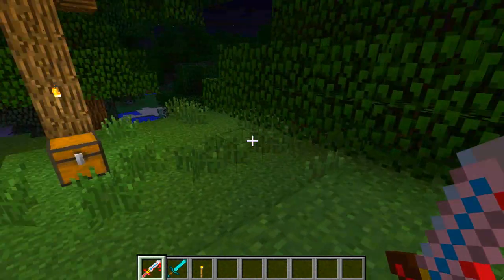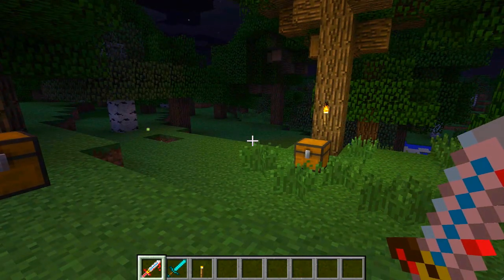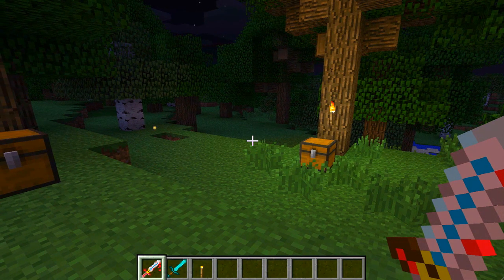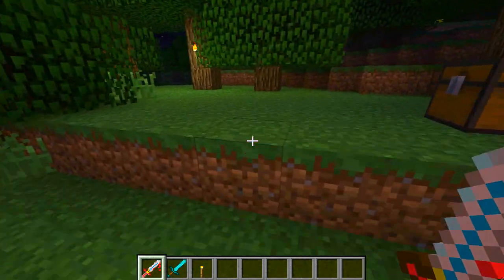He can only be killed with the diamond sword or the slender sword. He can also see you through transparent surfaces - for example water, lava, ice, glass, glass panes, iron bars, fences, and fence gates. So if you're going to run away from him, you're going to have to do it properly, otherwise he will keep coming for you.